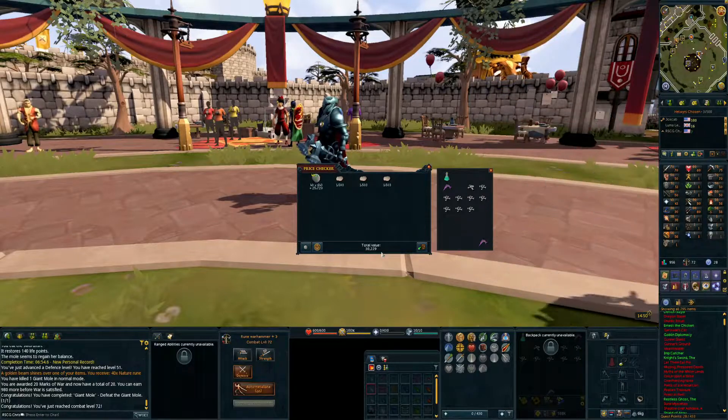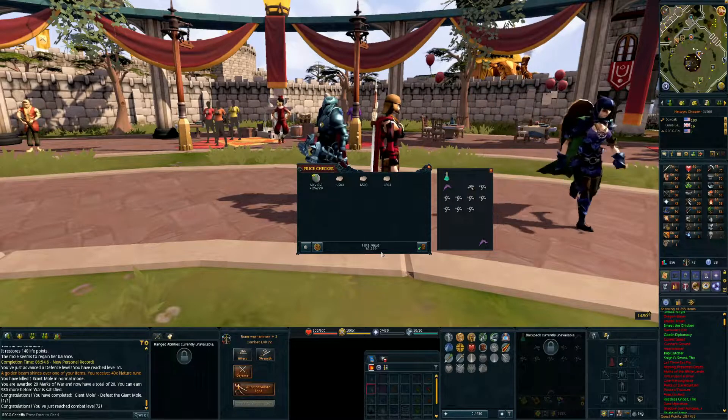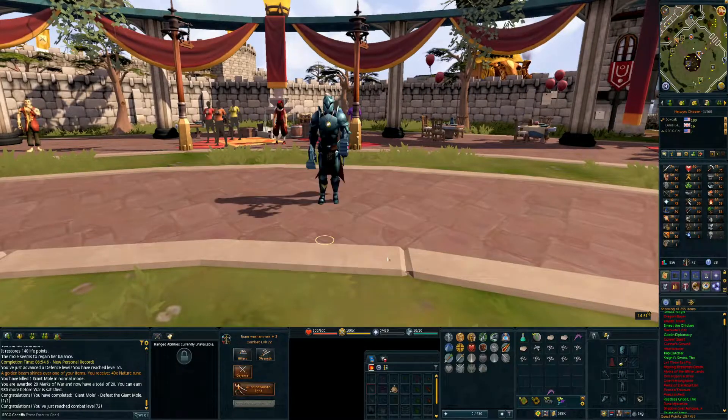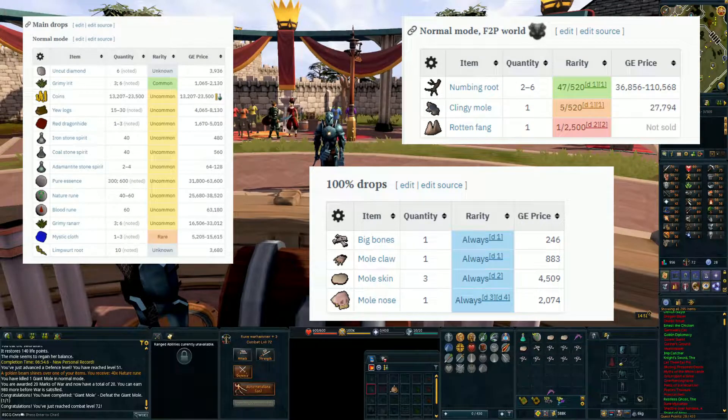I'm sure I could use them as free alcs once my mage gets up to a certain level. I just got to level 72 combat, which is cool. It says right here in the chat — Completed my first giant mole kill. There has to be different drops for the mole, so let me do that research real quick and see what it drops, because it wouldn't be a complete video if we didn't look it up. Giant mole, normal mode, free-to-play.